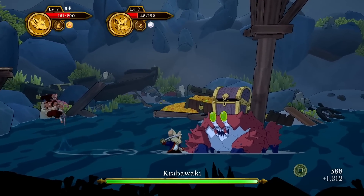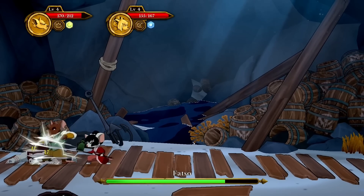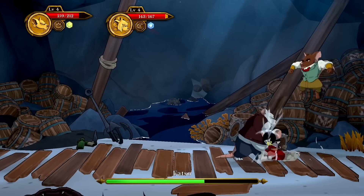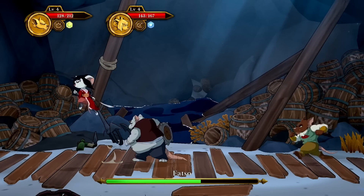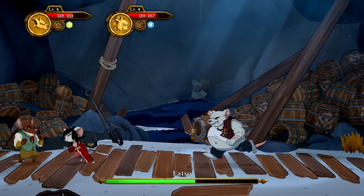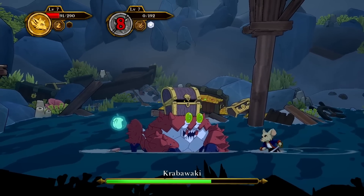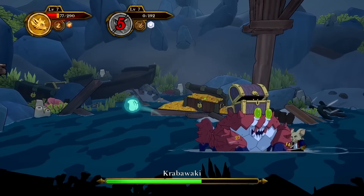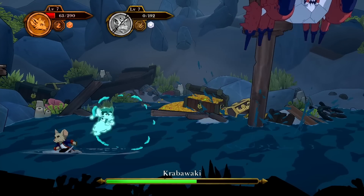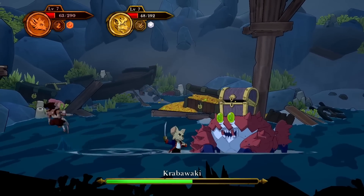Bosses are your larger-than-life characters that you'll encounter every so often. You'll need to whittle down their health bar, which is shown nice and big at the bottom of the screen. They have standard patterns that you'll need to learn, avoid, and get your hits in when you can. They play out pretty well — exactly as you'd expect. Defeating them will either let you progress further or give you a key or item to access previously inaccessible areas. To help you survive, you have different health items accessible by holding the RZ trigger.